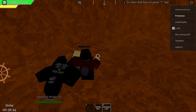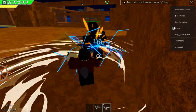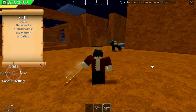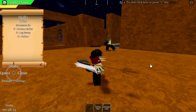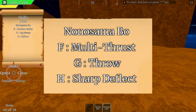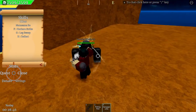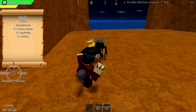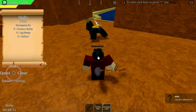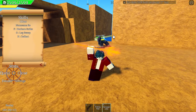But if you have Goro as your current fruit, the H move will be replaced — you now have a trident with two new moves replacing the previous F and G moves. For the F move, you jab your enemy four times in a row dealing quick damage. For the G move, you throw the trident towards your cursor, dealing damage to your enemy while also ragdolling them.